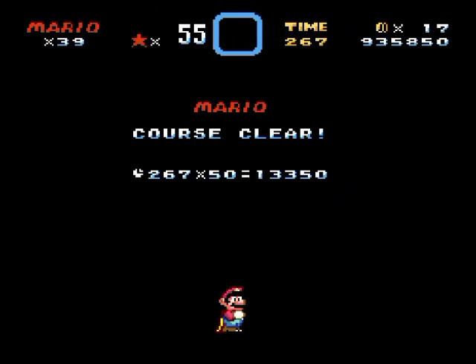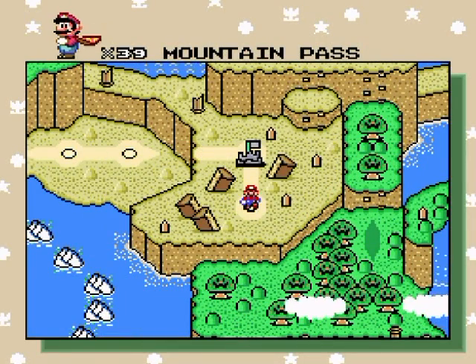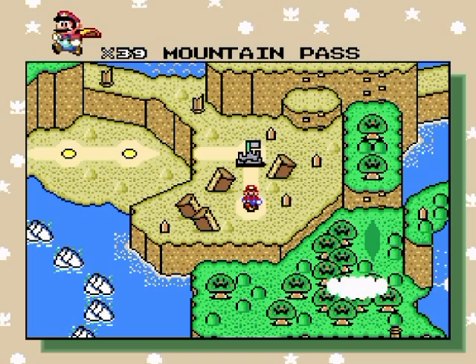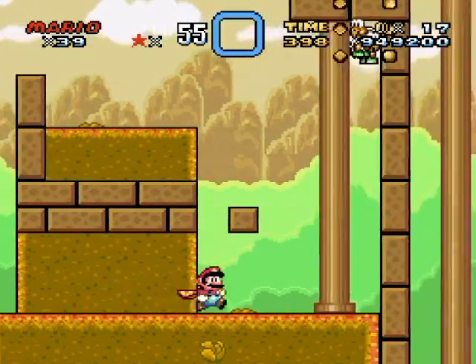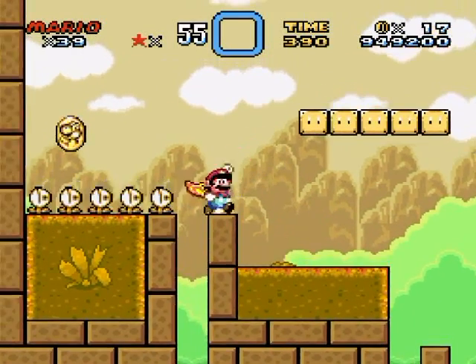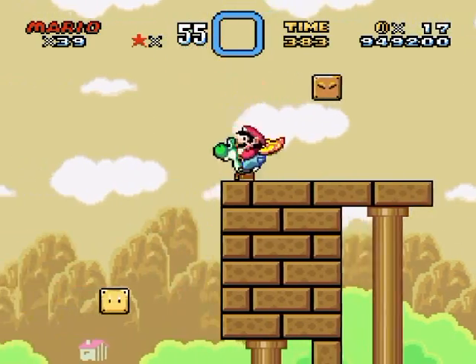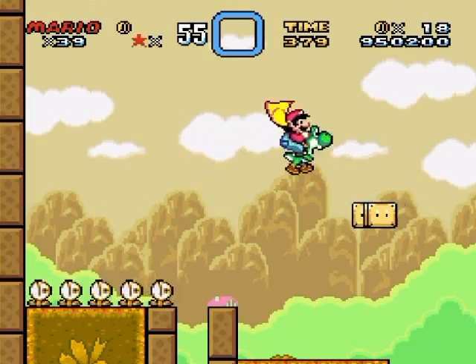I'm not sure if there's a secret egg in this level. Wait — oh, I think this is the one! Or maybe not. Which level is it that had the Yoshi run of death? This one has munchers and Yoshi, so maybe this is it after all.